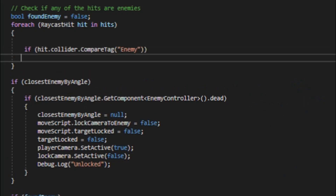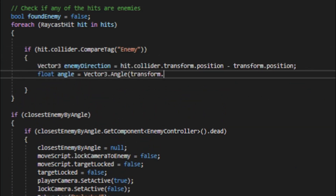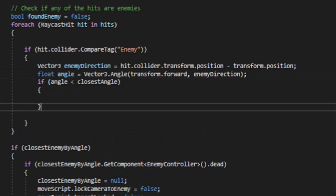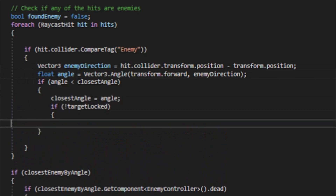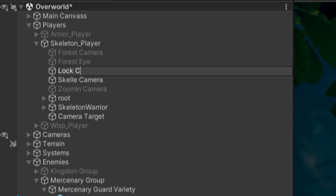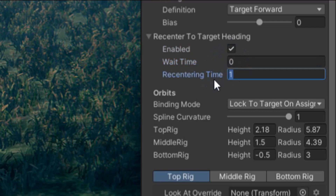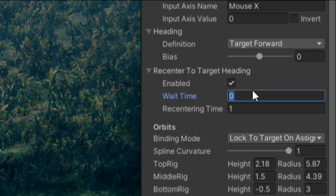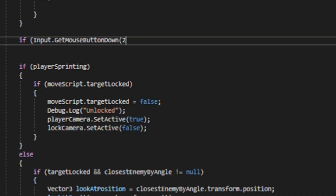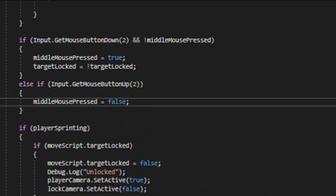Let's start by making our target lock-on system by first making a raycast. Then let's make some code that detects the enemy closest to the player's forward angle, which is zero, and save that enemy as our closest enemy by angle. We'll use this as reference when we toggle the target lock-on feature. Then let's create a new Cinemachine virtual camera that handles the camera for the lock-on target. We'll have it auto-recenter to target heading and set the recenter time to one second to give it a soft lock-on effect. Then we make a function that activates the new target lock-on camera when we toggle the middle mouse button.